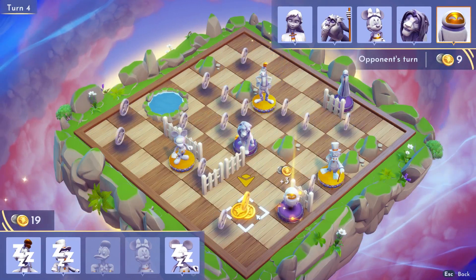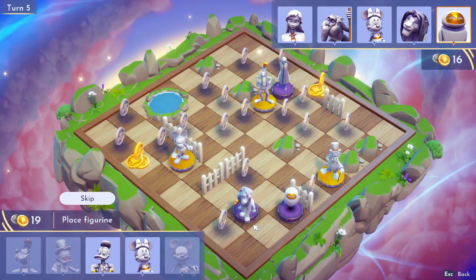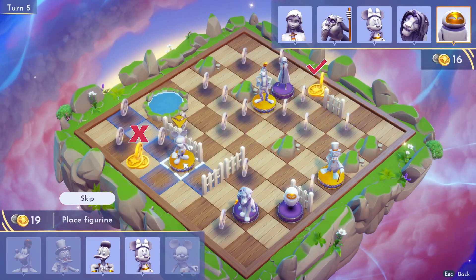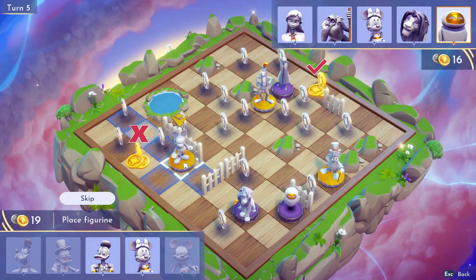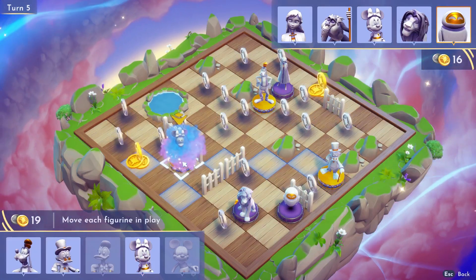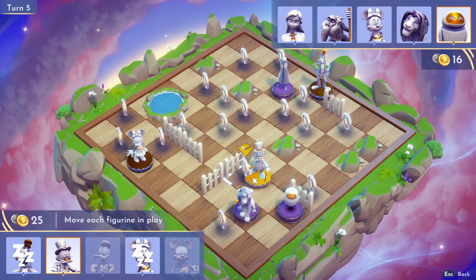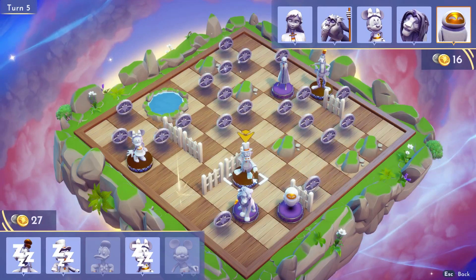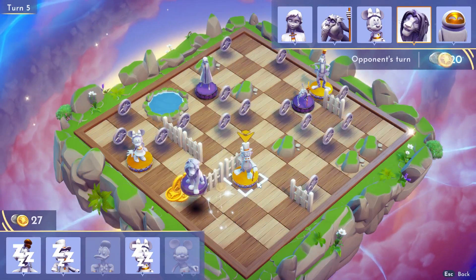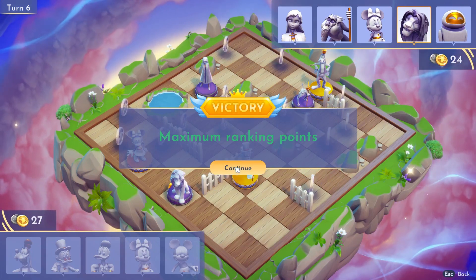Turn 5 is up and this is the last turn. We'll repeat the same questions from turn 4. Can I get all those golden coins with my characters on the board? Hovering on Goofy shows yes for one coin, but Mickey cannot move diagonally — so our answer is no. Which character from my roster can get the golden coins? In this case either Donald or Minnie, and at this point it's the last turn so it doesn't matter. Let's do Minnie — and we got 27 coins! That's a victory for us, winning by 3 points, and that's a lot for only using the basic team.